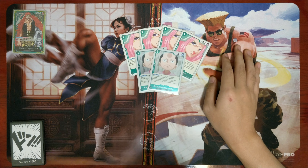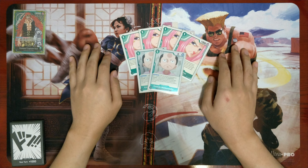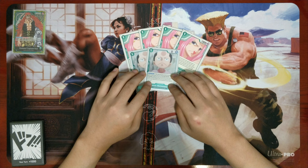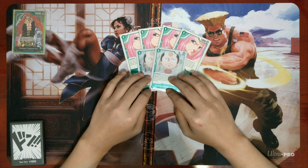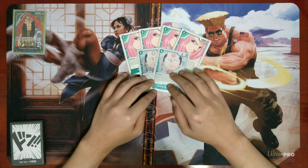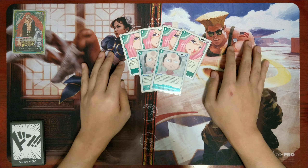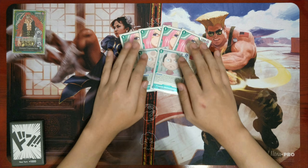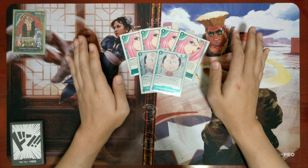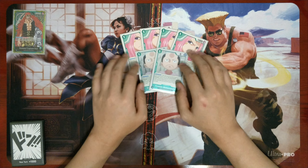We're playing two Momonosuke because the Wano cards I really want to see early. I tested a third Momonosuke and found I was very frequently just keeping him in hand as a 1k counter since I was using Don for other things. So I kept it at two, giving me six searchers with at least a 67% chance of seeing one in my opening hand.